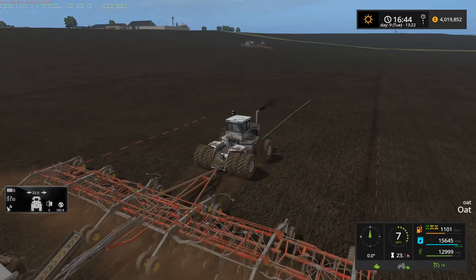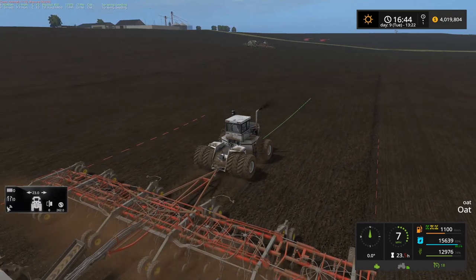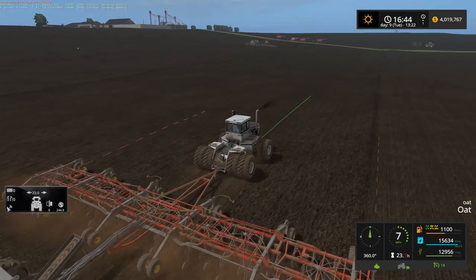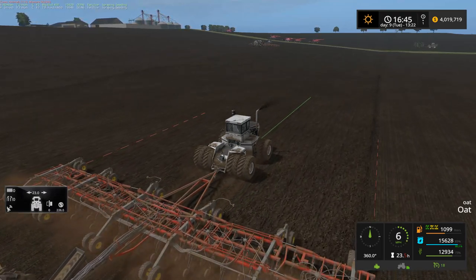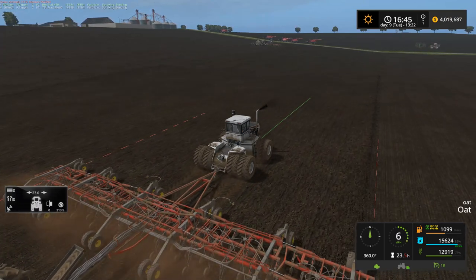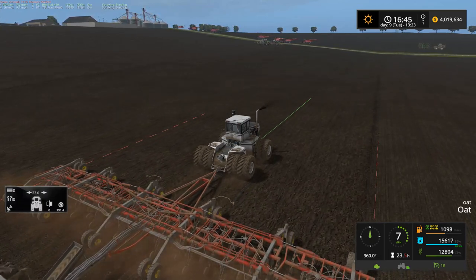We'll see how it goes, see what kind of trouble we can get into. Obviously probably one of the big differences with a chopper is we're going to want to have more unloading vehicles than choppers running, just so we keep the choppers running as much as possible. As for choppers, probably going to go with the John Deere choppers. A couple of people suggested trying out the big John Deere choppers.